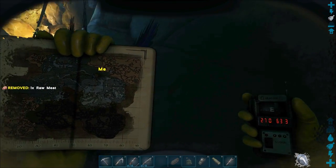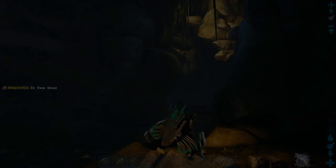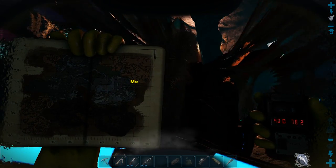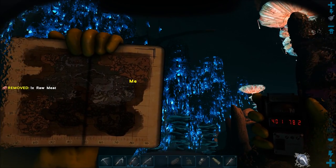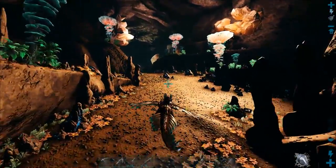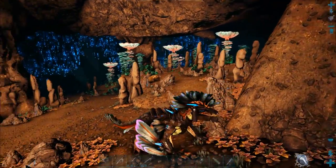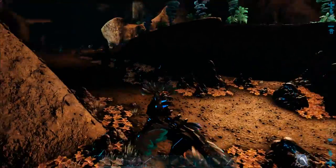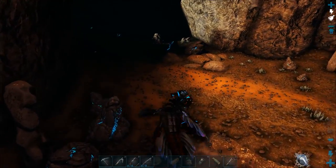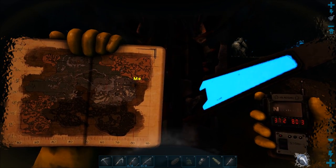Look at my position on the map because the top right surface area has two entrances and I'm going to show you the other one now. This one's just off from the blue tree area. The place where I'm starting is at 40.78. There's a ramp up to the tunnel entrance. Watch out for nameless. And the exact tunnel GPS is at 37.2 by 80.3.